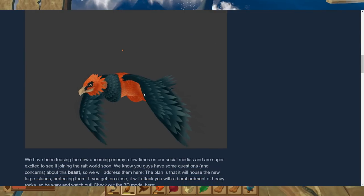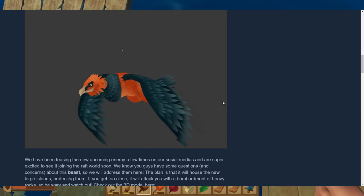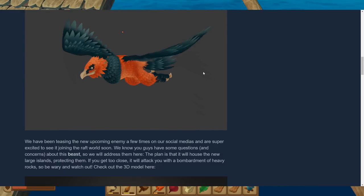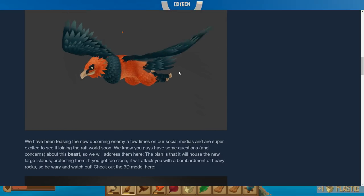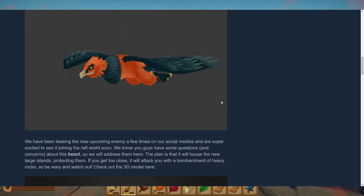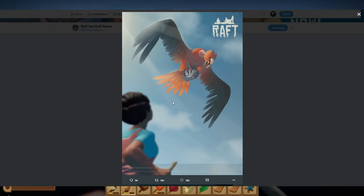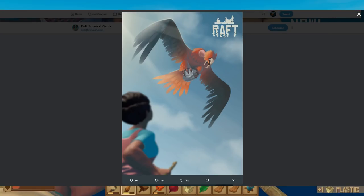They have done some teasing for us, and here we can see its flying animation. The plan is that this creature will haunt the new large Lord's Islands and protect them. So if you get too close, it will attack you with bombardment — it will bombard your raft with rocks.